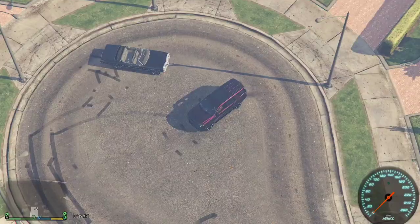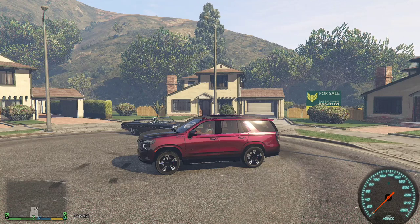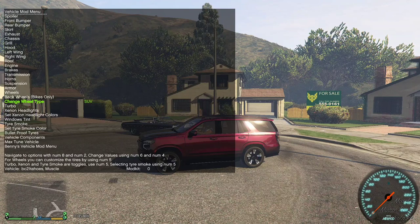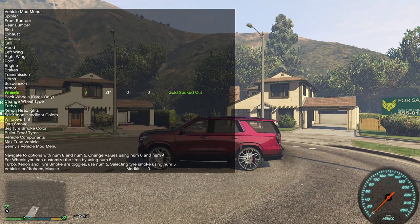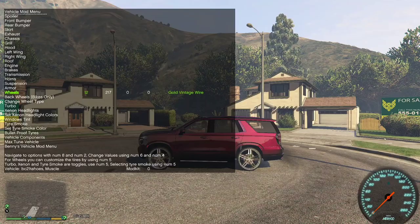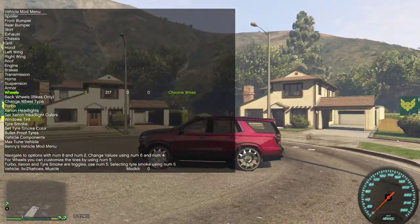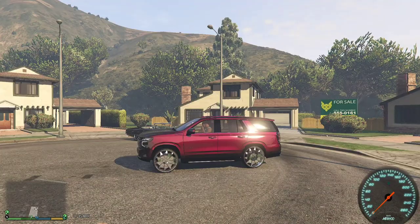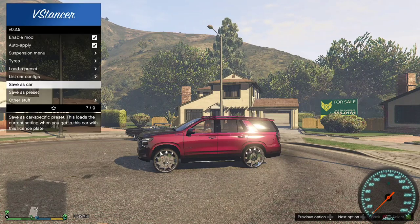Now that we got paint on there, I'm going to show y'all how to do it. Important — you cannot do this with the wheels that come on the car. You have to have aftermarket wheels on your car. So let's open this mod menu back up, go to wheels, and let's find some wheels to put on here. Let's go with these right here — a whole lot of chrome, a little bit of paint, nice balance. So now that we got our aftermarket rims on, we're ready. What you want to do is hit the semicolon button right next to the L on your keyboard. Hit that and the VStancer menu will pop up.